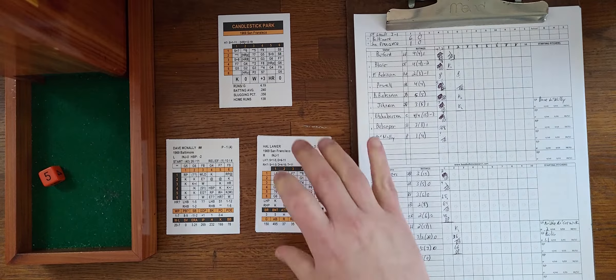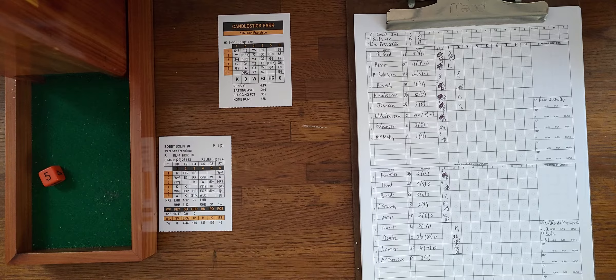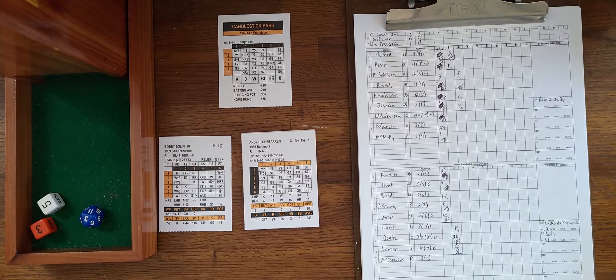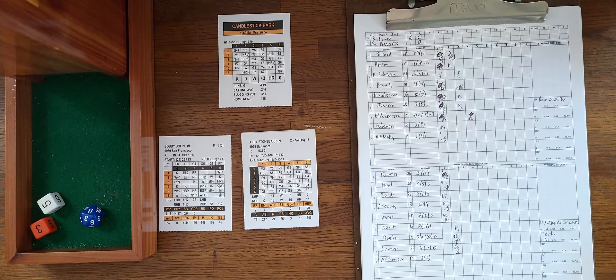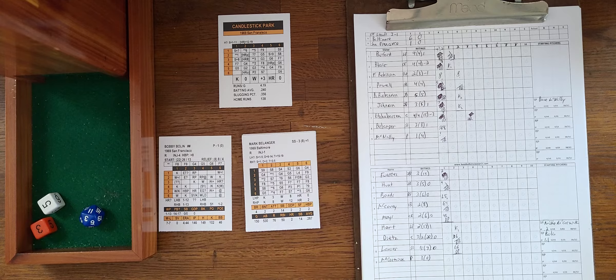Bolin comes out for the top of the third. Etchebarren gets a 3-5 — a straight-up home run chance. Etchebarren's HR number is 11, and the roll is 3, so it's gone — a home run for Andy Etchebarren! He's only in there because of the lefty starter; normally Elrod Hendricks would be catching, but they platoon with Etchebarren against left-handers. It's 7-1 Orioles.